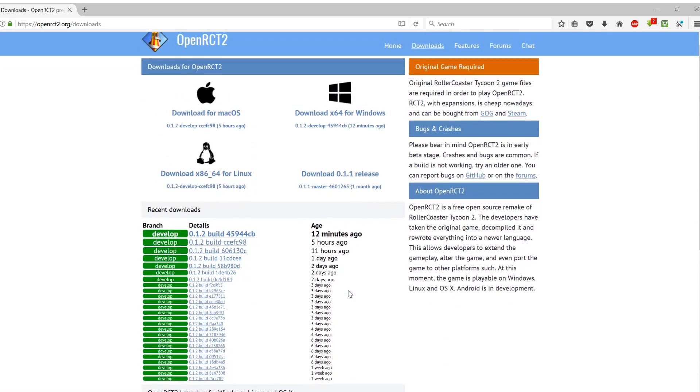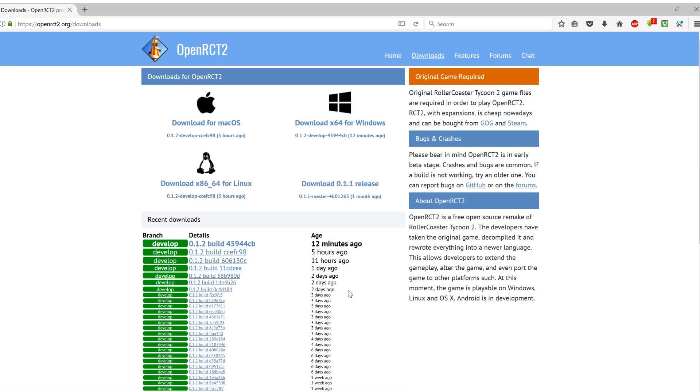The downloads page can look a little bit confusing, but for the vast majority of you, you're going to want to download the Windows version. Although if needed, you can also download the Mac OS version and the Linux version as well. So whatever operating system you're using, you should be covered for using OpenRCT2. For now, we're just going to download the Windows version.